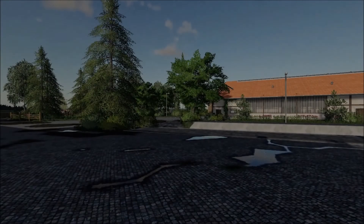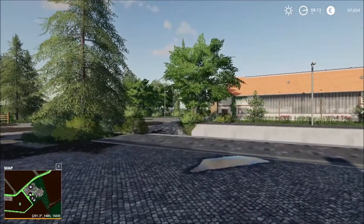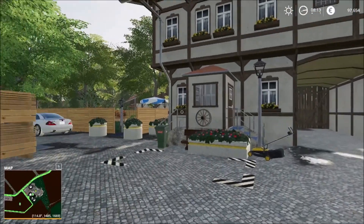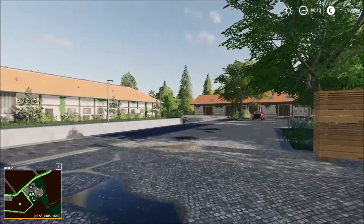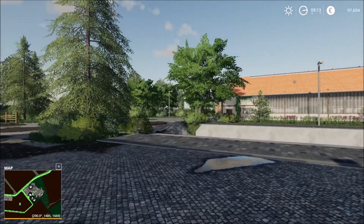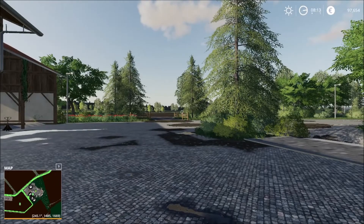We start off at the main starting point on the main farmyard here. Let me walk out a bit and take a 360. This is the main farmyard, the main house and the rest of the farm. On the main farmyard we have a few animals — two animals — and pastures.